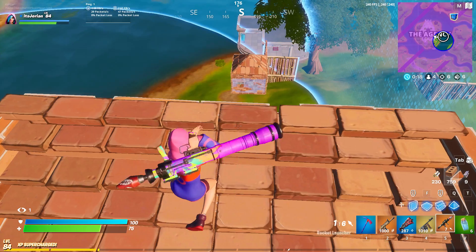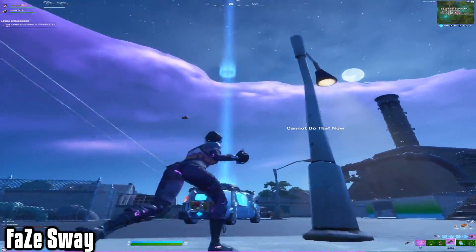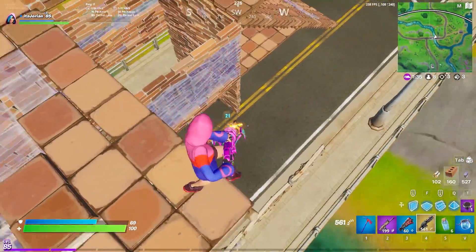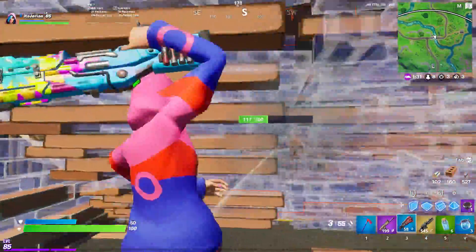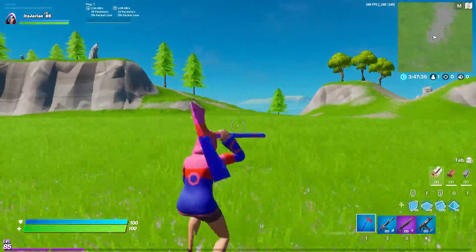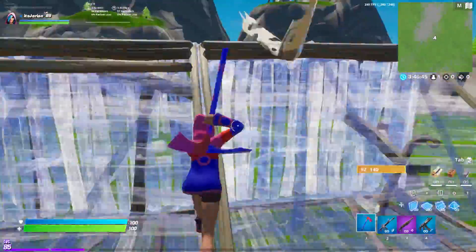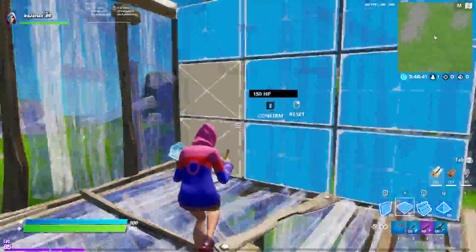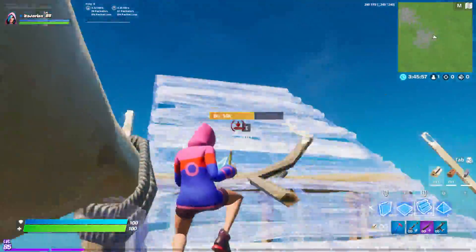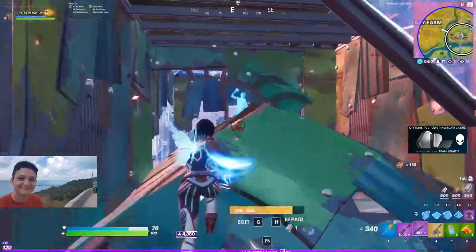The last FPS boost trick is a seemingly obvious one that for some reason everyone overlooks. When the original Stretched Res came back about a week ago, everyone was talking about how much better it made their game feel. Then when Epic patched the glitch, the same people said their games were running like garbage. But you can still get all of the extra frames from the original Stretched Res without actually playing on a Stretched Resolution. Go into your Fortnite settings and change your Display Resolution — I recommend 1600x900 since 1280x720 is a little too blurry. Either way, they will both help you get a ton of extra frames, and you won't lose any FOV like you would with the new Stretched Res, as your aspect ratio is the same as on 1920x1080. Tons of pros like Ghostbizzle and Liquid Stretch use this trick, so if you're struggling to get stable frames, definitely consider making the switch to 1600x900.